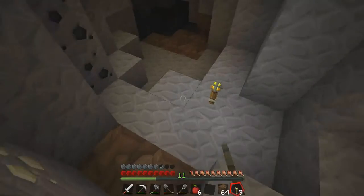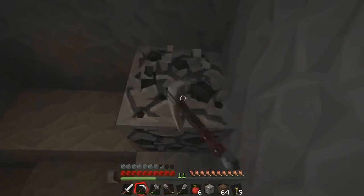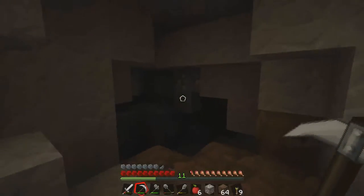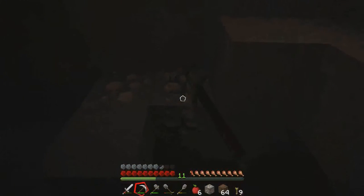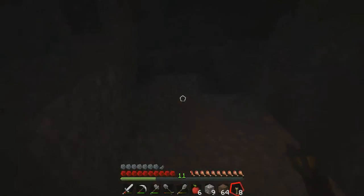Oh, there's some iron — me like it! I kind of forgot my extra stuff to make tools and that's gonna be a bit of a problem. Although I still need wood, so that's gonna be an issue. Don't worry, all will be fine. Torch down — oh my gosh, I don't have a lot of torches either. I really didn't come that prepared.